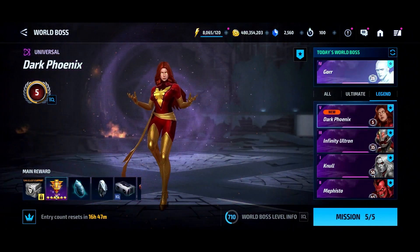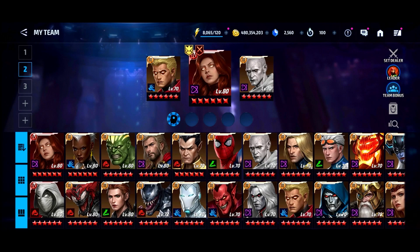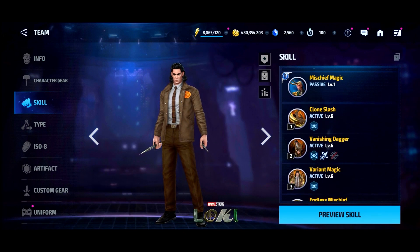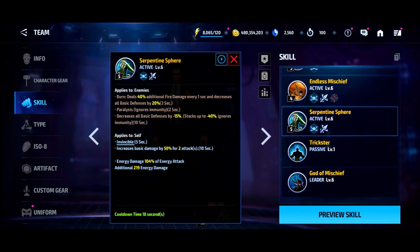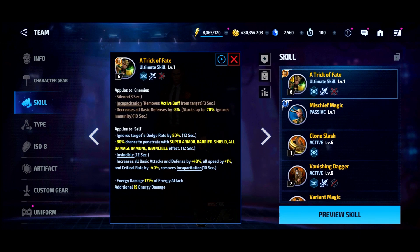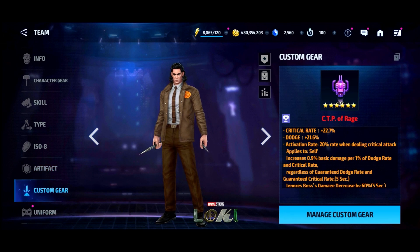His damage is actually pretty decent — better than I thought it was going to be. I don't think he has accumulation on any of his skills, and without accumulation his damage is actually really good. If he gets another uniform with accumulation on it, he's probably going to be a force to be reckoned with. It's just I don't play him enough that I really think I want to keep this Rage on him, but he definitely still seems good and hits really hard.